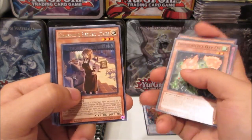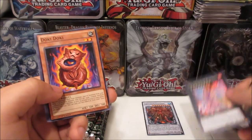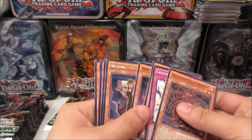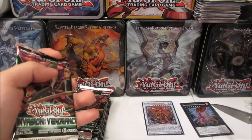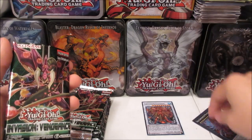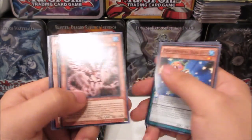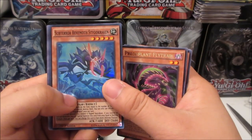Next pack: Charming Resort Staff and a super rare Vola-Chemicritter Methydraco Jackal. I've apparently been getting a lot of that XYZ monster — the Methydraco Jackal. Got a bunch of those. Next: Predator Plant Flytrap and Sub-Terror Behemoth Stygokraken — also a super rare. It's funny, I've bought more than 30 Invasion of Vengeance booster packs and never pulled that super rare before.